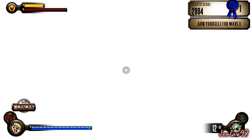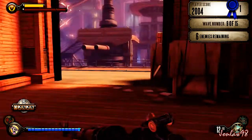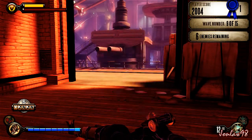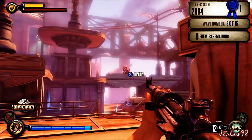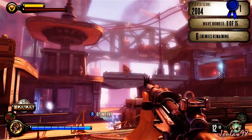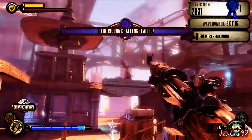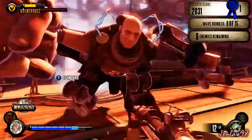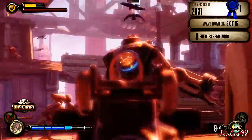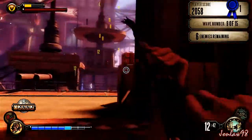I know there's a Handyman on this level, so I'm going to switch to my Murder of Crows. If you shoot him in the heart — I missed — you get extra money for shooting him in the heart, which is always a good thing.